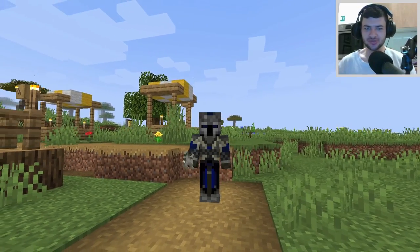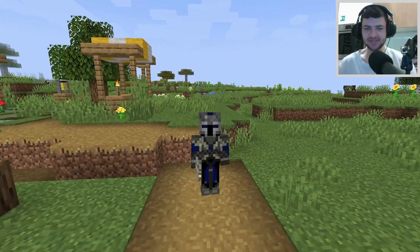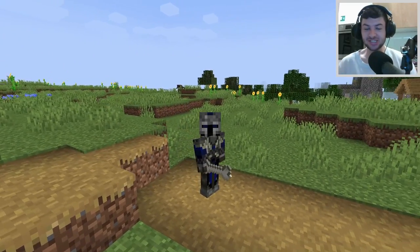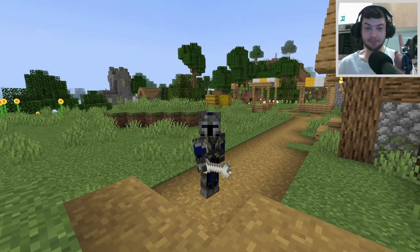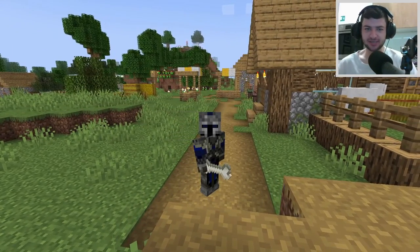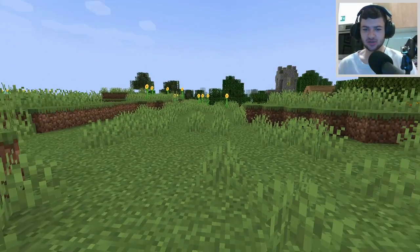Possibly one of the coolest resource packs right now is this special one which allows you to have many different variations of dogs when you tame wolves. There's actually a collection of 31 total dog breeds which you can get using this resource pack. It's not a mod — it is a resource pack, just like yesterday's pack which overhauled the animations. This one overhauls all of the physical looks of the wolves and dogs in game.